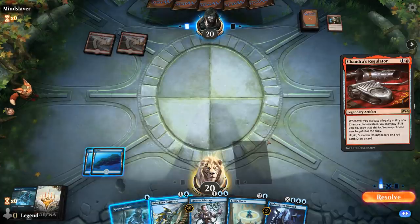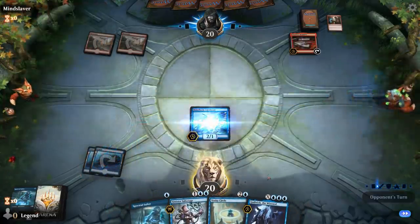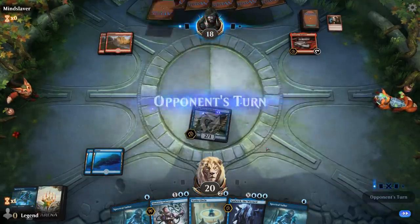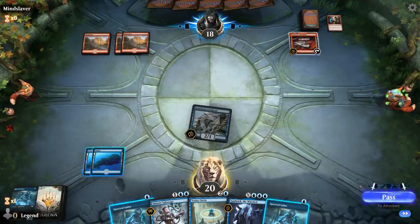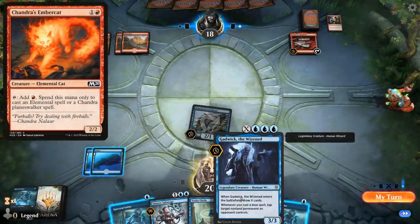There's a Chandra's Regulator, so our opponent might be on Chandra Tribal. Six mana Chandra's Uncounterable, so that's going to be hard to beat. No third land sadly. End of turn I'm just running out these Sailors — I could hold them to trigger Gadwick and potentially draw a card, but my opponent is probably creatureless outside of maybe a Chandra's Ember Cat, so we're not going to get to draw much with Gadwick anyway.